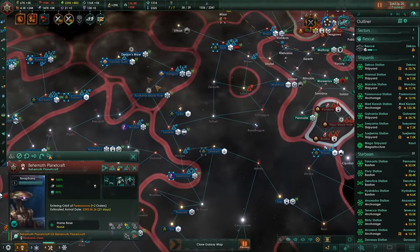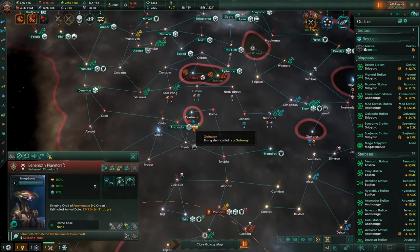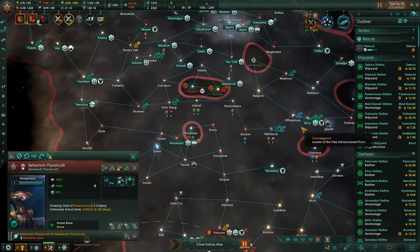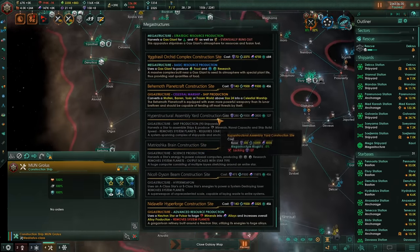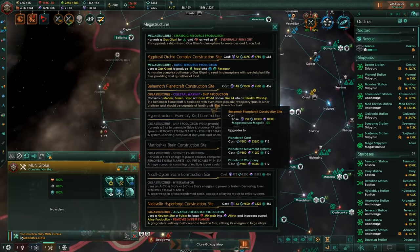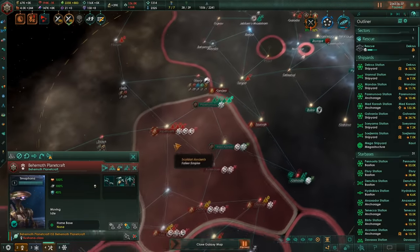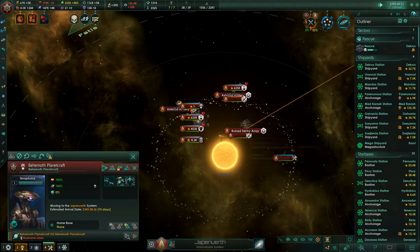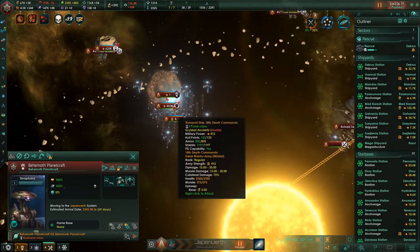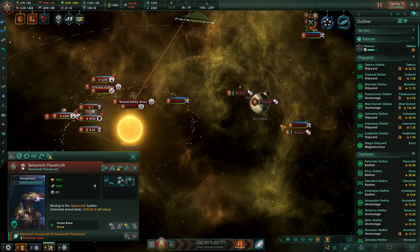Influence, influence, influence — right now being the thing holding us back the most. I really want our super weapon, but the problem is that costs loads of influence and a lot of the megastructures cost influence as well, including of course the behemoth worlds themselves. So that's kind of annoying. They've all kind of run away from their home system — so all they have is the single attack moon and the asteroid artillery, but that's fine.